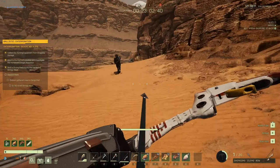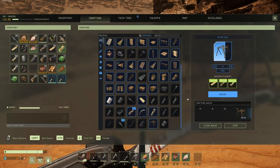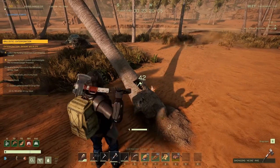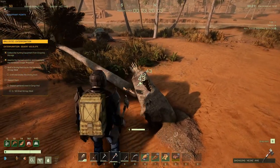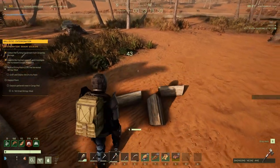Once you do arrive at the spot, it's going to ask you to go ahead and build a drying rack. You can build this right in your inventory — it's very cheap and very easy to do. As long as you have a hatchet, just grab some fiber, chop down some trees, get some sticks, and build a drying rack. If not, just build like 10 drying racks if you have the time.